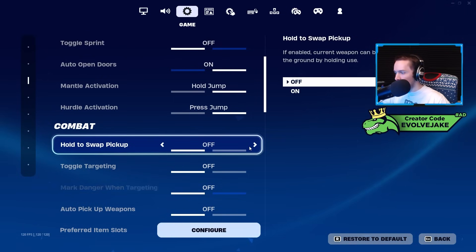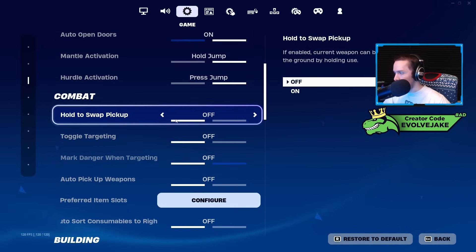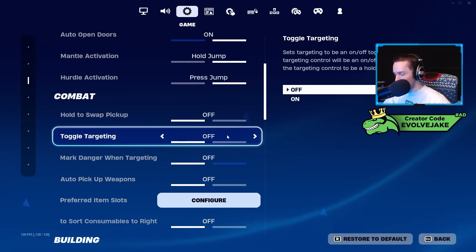Hold to swap pickup I have off. I really like the idea of this setting, but I've been told it adds input delay for just picking up guns in general because the game doesn't know if you're trying to swap or just pick it up normally. For example, if you only had a white shotgun and found a blue one, you could hold the button to swap — the white one goes on the ground. I like the idea, but it reportedly adds delay, and there are a lot of weird settings in this game that add delay.